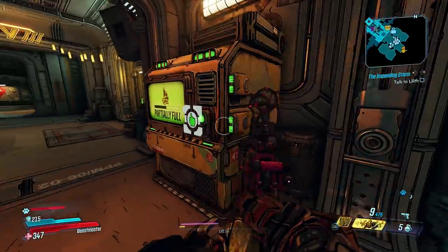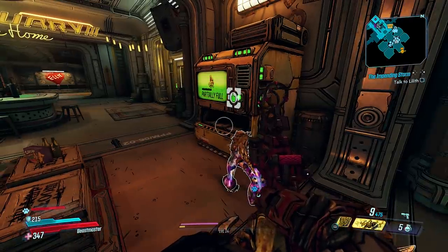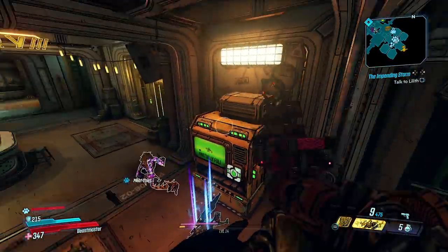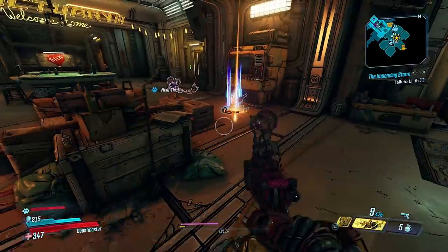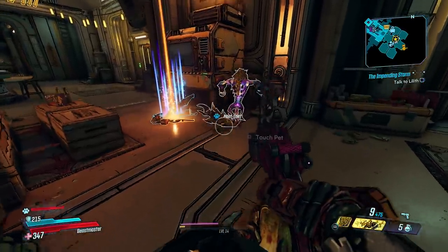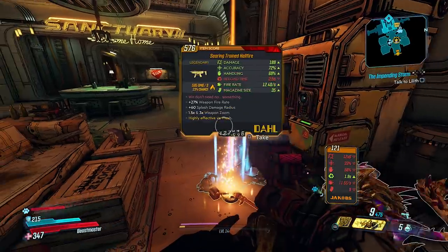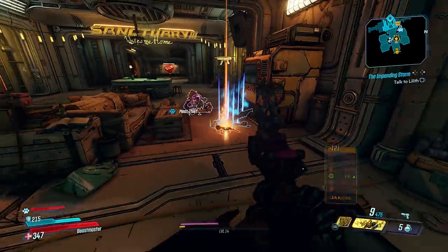You'll see that even though those items are on the other character, the Lost Loot is saved on your profile. So anything you lose across all your characters will show up in this machine. There are pros and cons to that. The main downside is if you have a character like my Zane, who's level 50 and just leaves a bunch of stuff laying around, that could be bad for my Flak, who is at level 14 and wants stuff at his level, not level 50 gear.